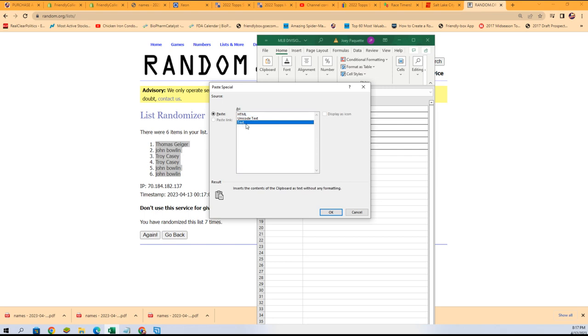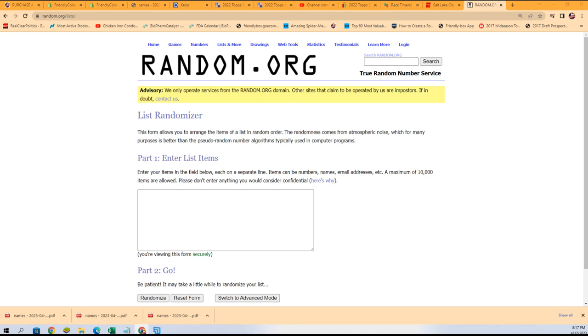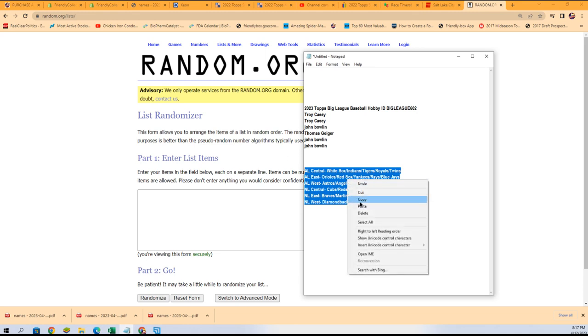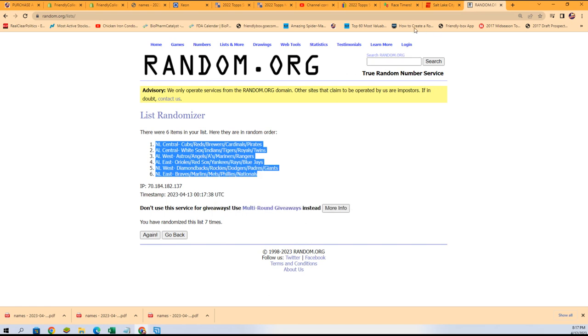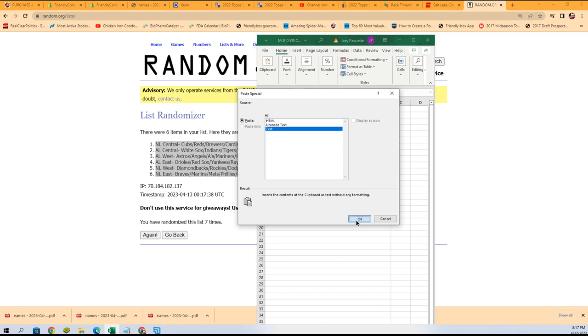Right here in the spreadsheet. Lucky number seven. Hopefully we'll pull something big here for you in big league baseball. See who's got what division. It's always going to be some nice stuff coming out of here, there's no doubt about that.